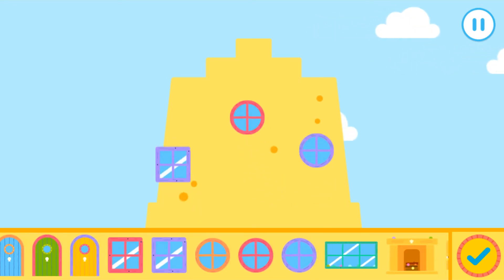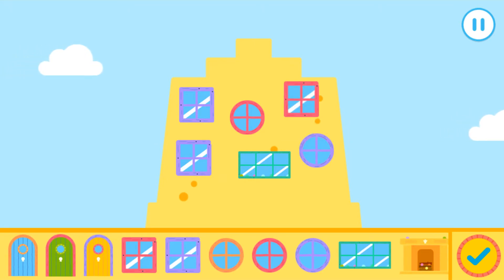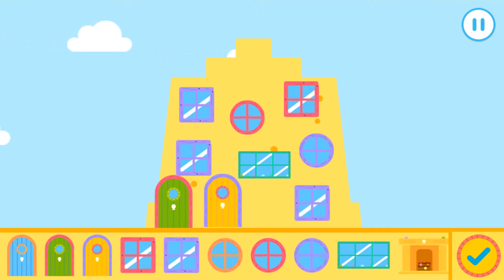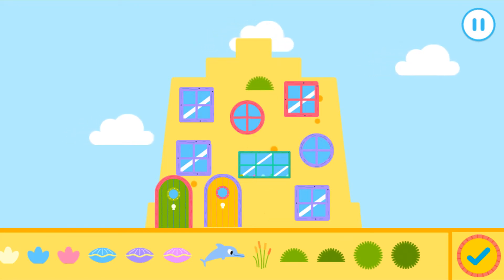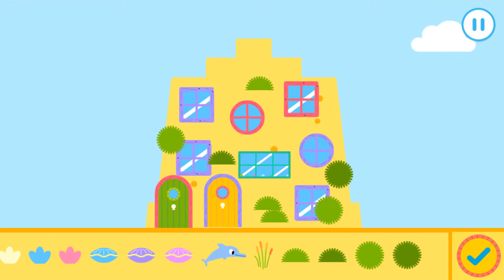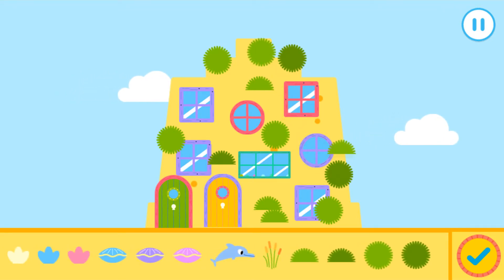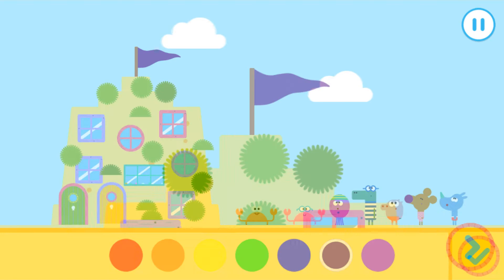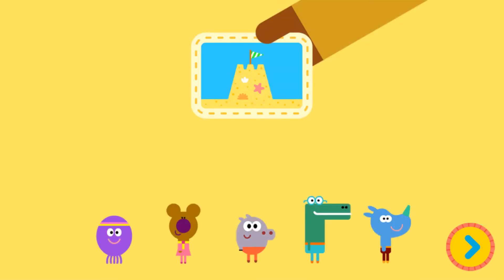Now let's add the finishing touches. Drag the items onto your sandcastle to decorate it. Nice. Excellent. Amazing. Good work. Let's add a flag to your sandcastle. Tap on a colour. Nice. Excellent. Amazing. Good work. Let's add a flag to your sandcastle. Tap on a colour. Tap the tick when you've got a magnificent sandcastle, Nori. Yay!